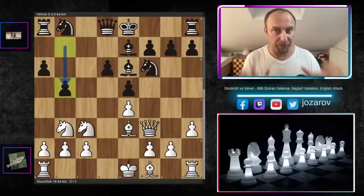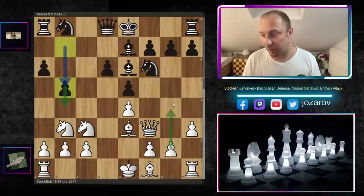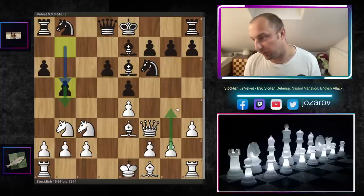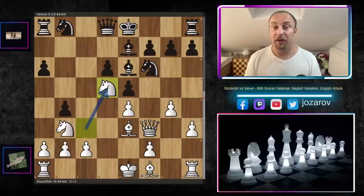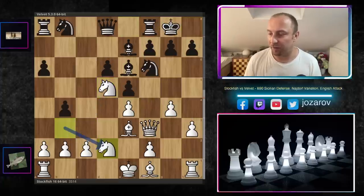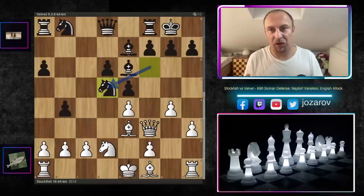Black continues with the normal plan b5 — attacking the queenside while white attacks the kingside. Whoever is faster will win. We have g4 by the fish, then b4, and now Nd5. Knight to d5 is actually a good strategy for black — after kingside castling and the Nd2 that Stockfish plays, it aims to get rid of the main structural weaknesses we talked about.